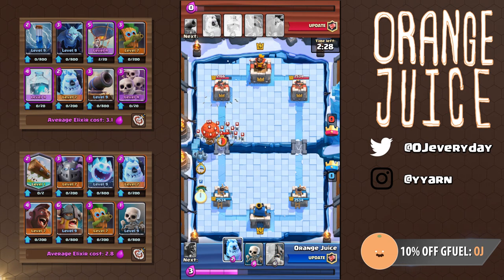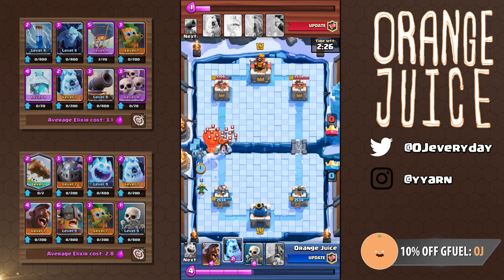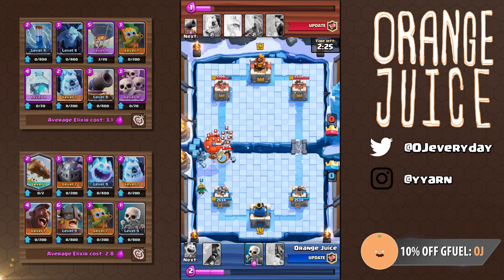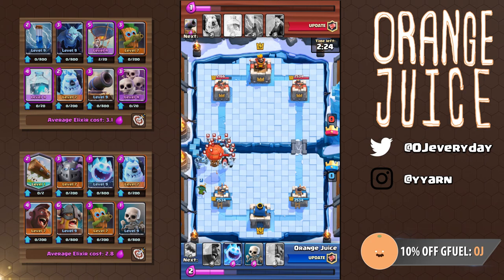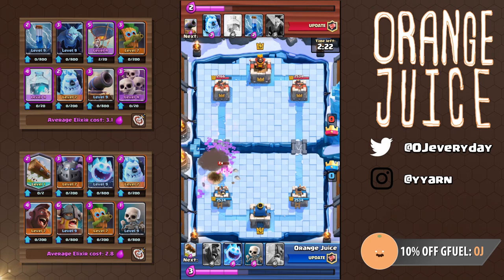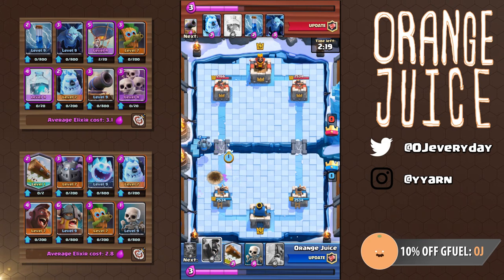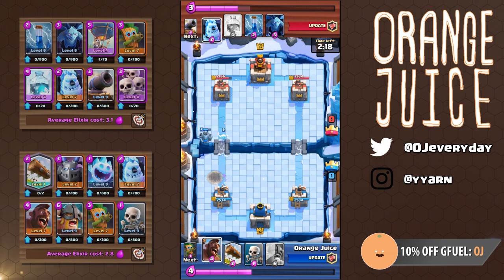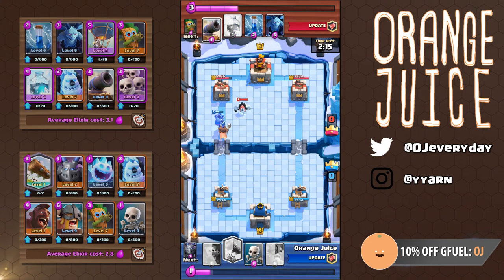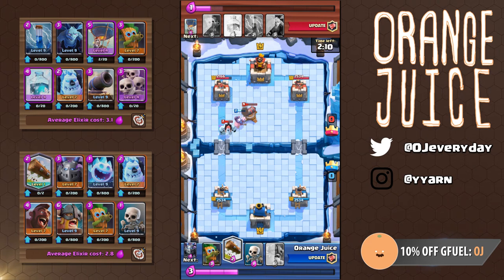Since the balloon is now in the front, it's pretty easy to get my dart goblin and mega minion to lock onto the balloon first. I don't have zap, so I have to use my ice golem to take out the skeleton army. It slowed down his ice golem so its frost nova couldn't even touch my tower. Alone, the mega minion would have died to the tower, so I wanted to make it more threatening. That single ice spirit suddenly made my mega minion really deadly, forcing him to counter with an ice golem. Applying a bit more pressure, I played a hog forcing his cannon out — it's not quite enough, so my hog does get one swing on the tower.